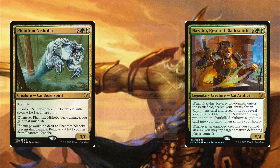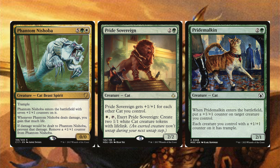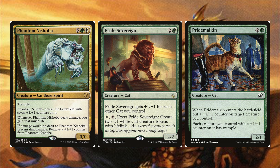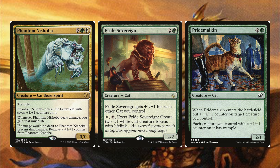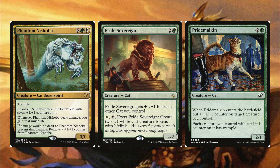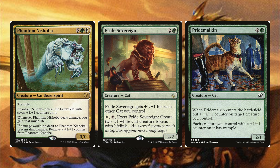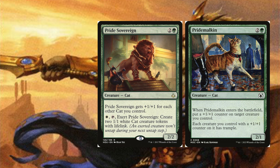Phantom Nishoba has trample and enters with seven plus one plus one counters, so its base power is zero — as long as we attack with our commander, it gets an additional seven counters, then fourteen, and just keeps growing. Whenever it deals damage you gain that much life; if damage would be dealt to it, just remove a plus one plus one counter. Pride Sovereign gets a plus one plus one counter for each cat you control, and for white and a tap you can exert it to create two 1/1 white cat tokens with lifelink. Pride Malkin when it enters puts a plus one plus one counter on a target creature, and each creature with a plus one plus one counter gets trample — making our entire board lethal threats.